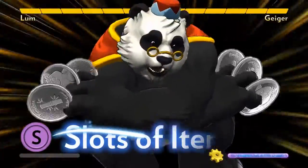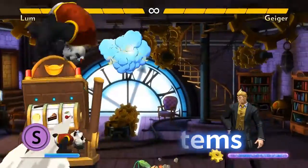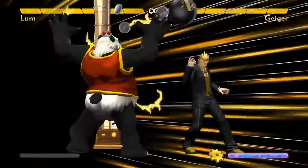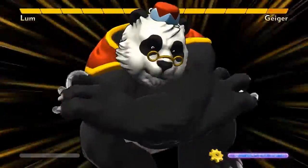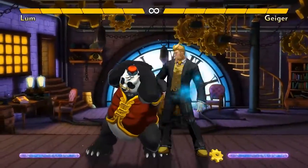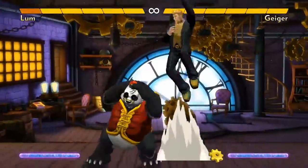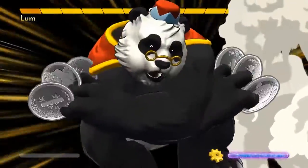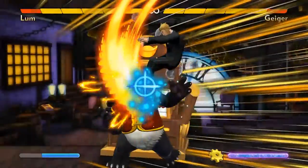Lum's ground super is Slots of Items. He operates a slot machine that spews out four random items. Lum can throw an item with the C button, and then immediately super for a total of five items, causing a lot of chaos. If you happen to get a cake or two, you can even immediately use the slot machine again. The slot machine itself can hit the opponent, so you can use it as a sort of reversal attack. The first frame it can hit on, Lum is vulnerable though, so if you're in a bad spot it might trade and won't spit out any items — but it is Lum's only good defensive option in a tight spot.